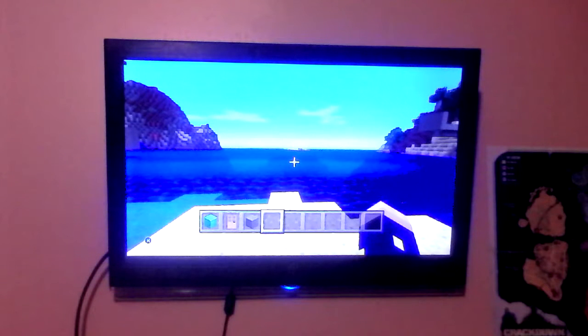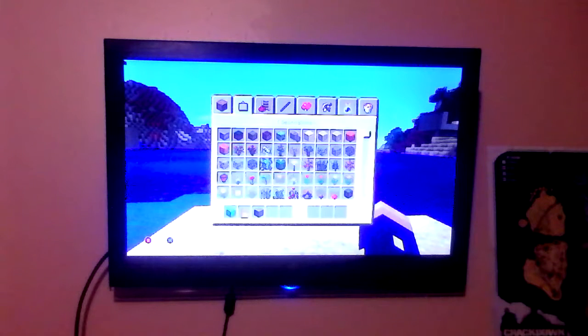You need two major key items for this. Number one: you need a brewing stand, because you're definitely going to need it. Number two is potions. The two key items you're going to need are bottles filled with water, and you're only going to need two potions for this — you're definitely going to need them for this particular episode.